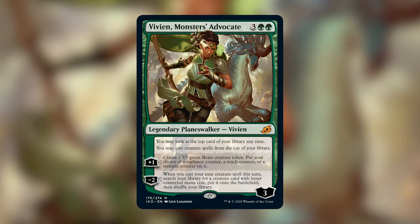On to the last Planeswalker in the set, we have Vivien, Monster's Advocate. It costs three green green for a legendary Planeswalker — Vivien. She has a static ability that says you may look at the top card of your library anytime, and you may cast creature spells from the top of your library. Already that's really good — extending your hand by one card. Her plus one creates a 3/3 green Beast creature token and puts your choice of a vigilance, reach, or trample counter on it. Her minus two says: when you cast your next creature spell this turn, search your library for a creature card with lesser converted mana cost, put it onto the battlefield, then shuffle your library.